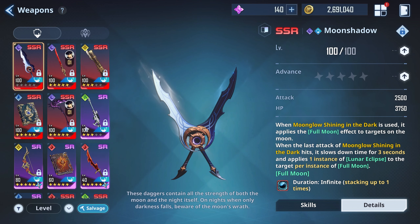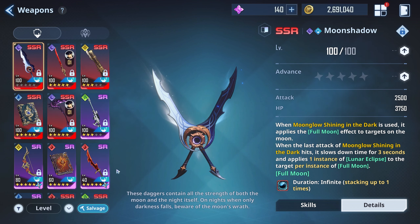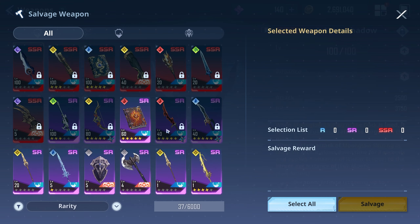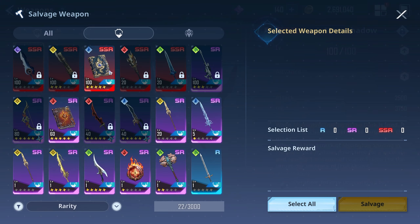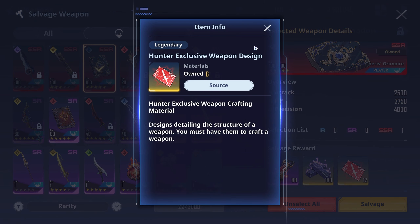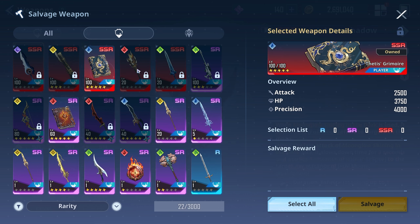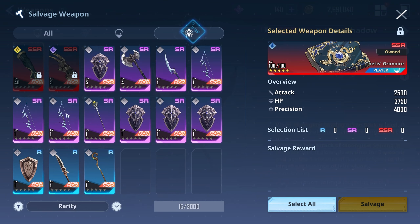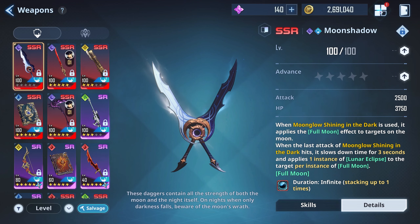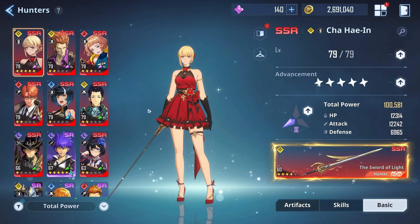Now about putting dupes into your weapons — I've been seeing a lot of comments saying people have been salvaging their SSR weapons. Don't do that. If you salvage an SSR weapon you get 12 of those red crafting materials, which are used for crafting hunter weapons. But you don't need to craft hunter weapons right now. The only ones I consider a must-craft are a select few.